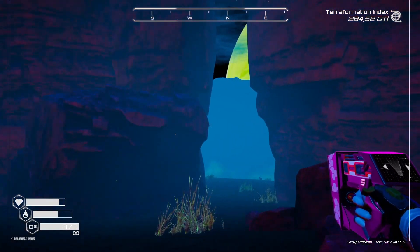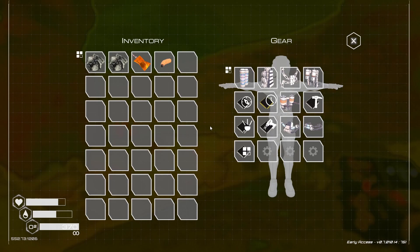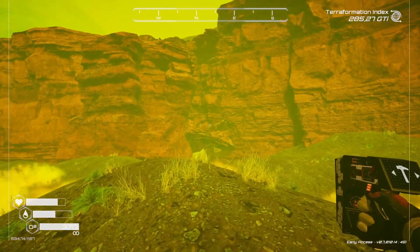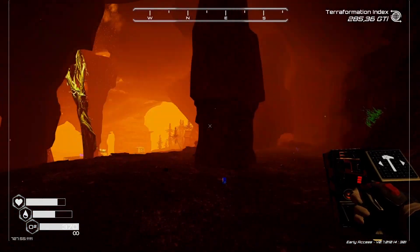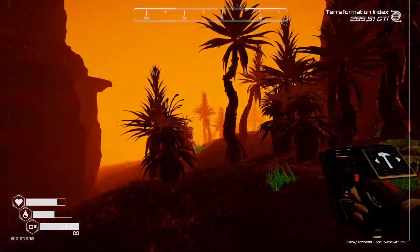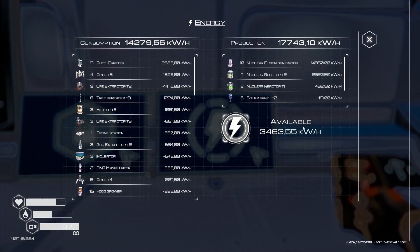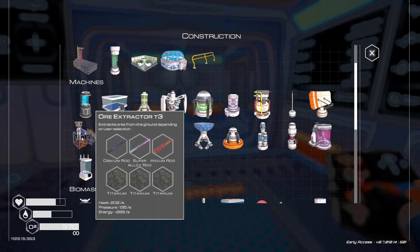We're slowly getting it together. The reason I did super alloy and osmium first is that you need super alloy and osmium rods to make ore extractors, and we need more ore extractors. At the same time we also need more pulsar, which means I need more tier three ore extractors to bring in the various items needed to craft pulsar. It's a bit of a balancing act between power and what I can build in terms of ore extractors.